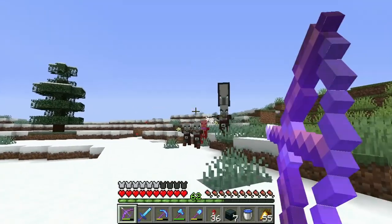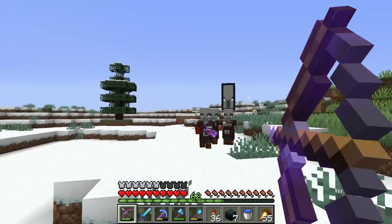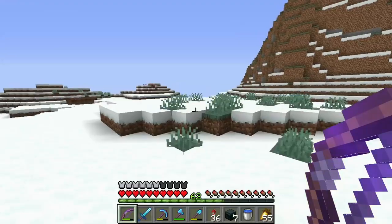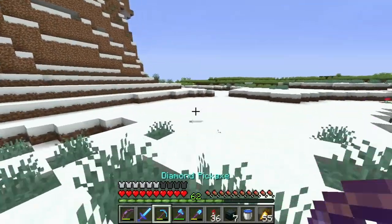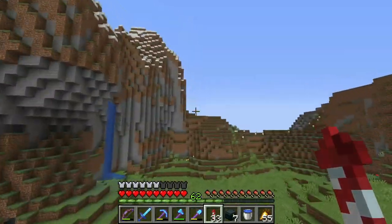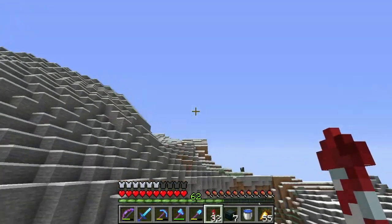I might fly around and look to see if there's an outpost around here. The main reason we need sponge is because I want to make a squid farm eventually. Still have not found sugar cane — wait, I do have some, perfect.